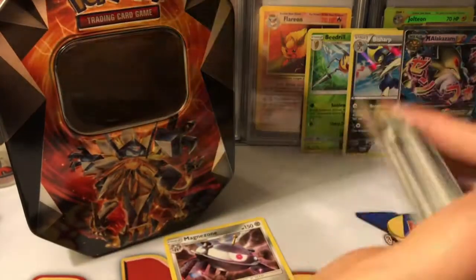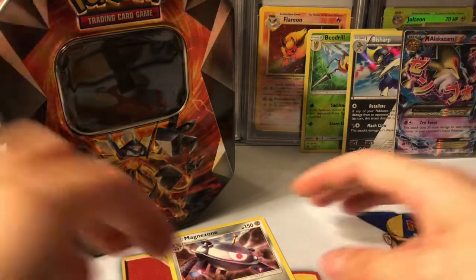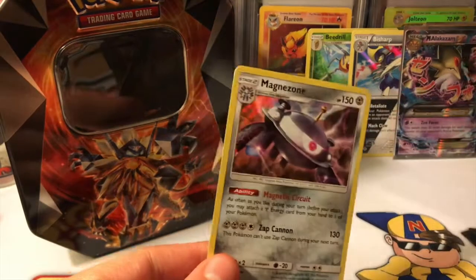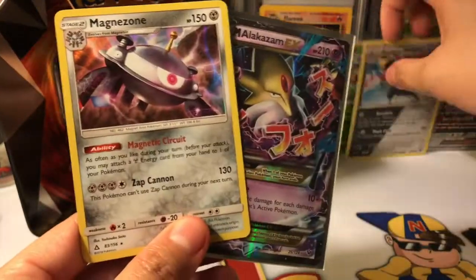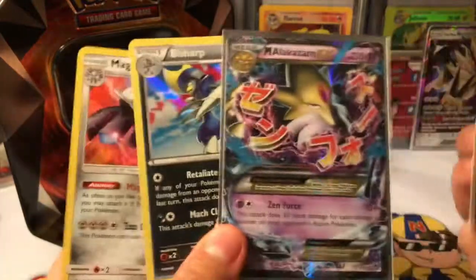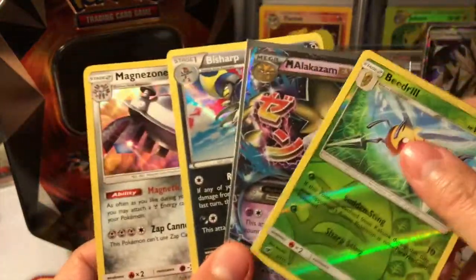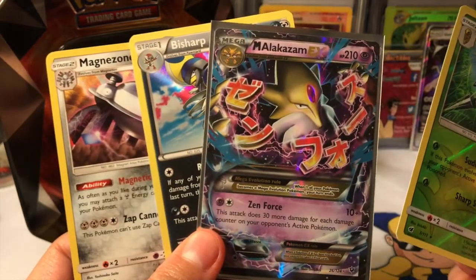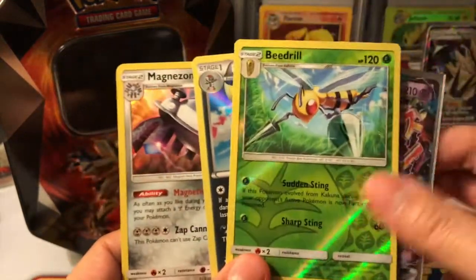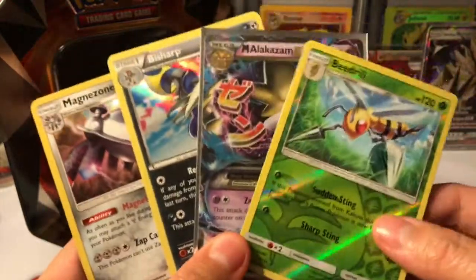I've seen the Lunala and Dawn Wings Necrozma tins do better than the Dusk Mane Necrozma, so it's a mixture of everything. But we got three hits out of four packs — two holographics, a reverse rare holo in the first one, and an ultra rare too. This is way above average pulls. What a great video!